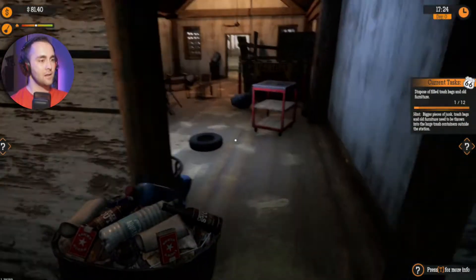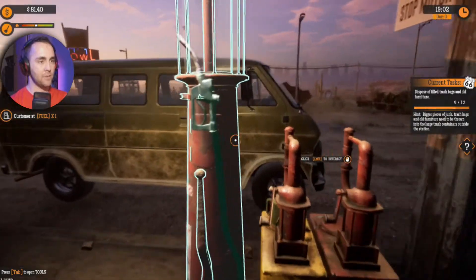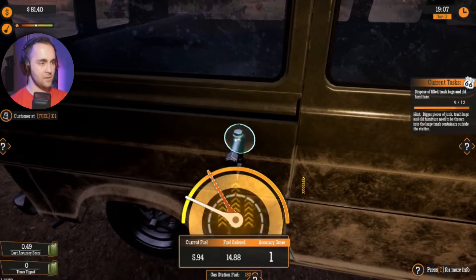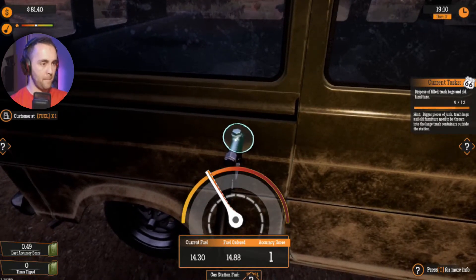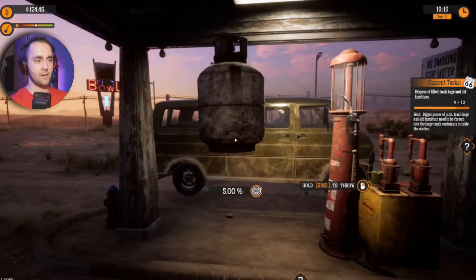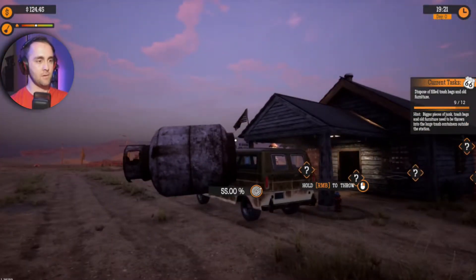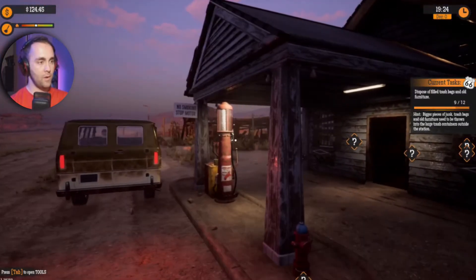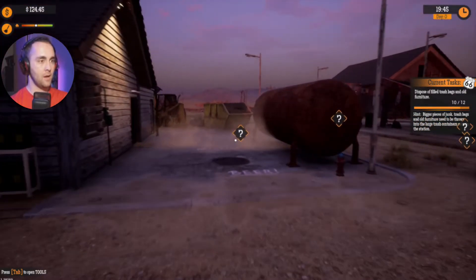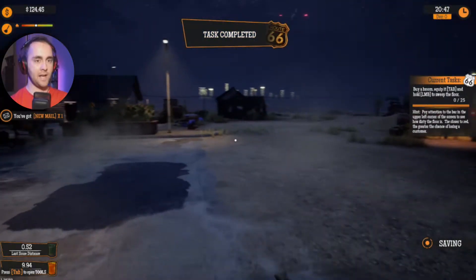We're going to be serving customers, we can't be having a place looking like a shithole. Maybe I misjudged this game — I might get addicted to this. I had no idea there was a customer standing right here. Bam — 43 dollars, thank you sir! Here, take some propane. Can this blow up if I throw it too hard? That went straight inside his van! This guy is built different — he can throw a tire that far. Task completed.